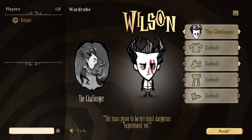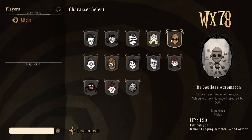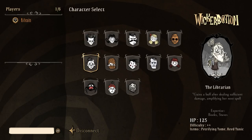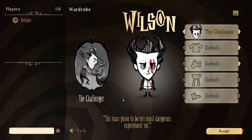So let's go ahead and select Wilson. We could go through all the other characters, but so far I've really only played Wilson, WX, and I think Wickerbottom or Maxwell. But we're going to play Wilson here.